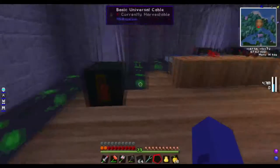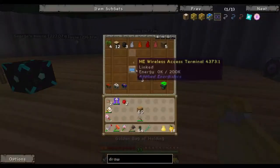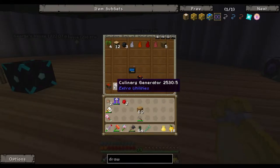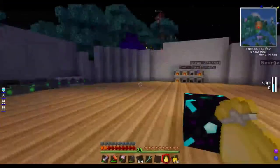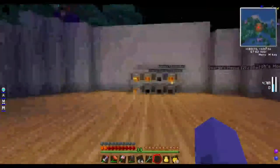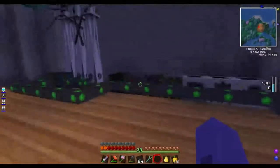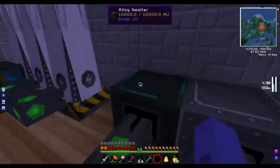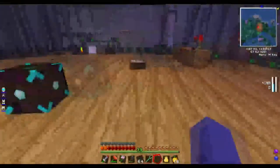I've got more generators here: a lava generator, furnace generator, culinary generator — it's powered by food, yep, that's cool — and a heated redstone generator. Also if you want to use a better thing for smelting, use the alloy smelter; it can do multiple things at once and it's powered by electricity.